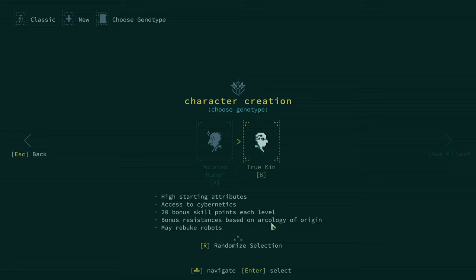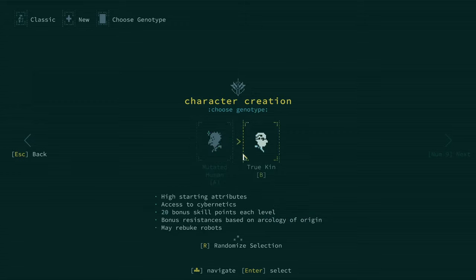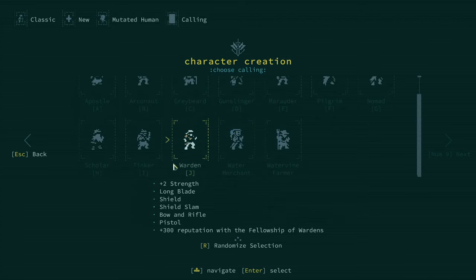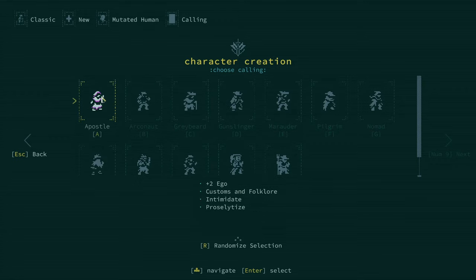True kin are more like pure humans — unmutated. In order to level up and become more powerful, they need cybernetics. They have higher starting attributes, 20 bonus skill points each level, so you don't get powers when you level up — you get your skills leveled up. You've got to go out and find cybernetics in the world to enhance yourself, which is cool. They also get bonus resistances based on Arcology of Origin, and may rebuke robots — kind of like turn undead. Like I said, we're going to go with the mutated human. If you're new starting off, try mutations first — it is a little bit easier than true kin.